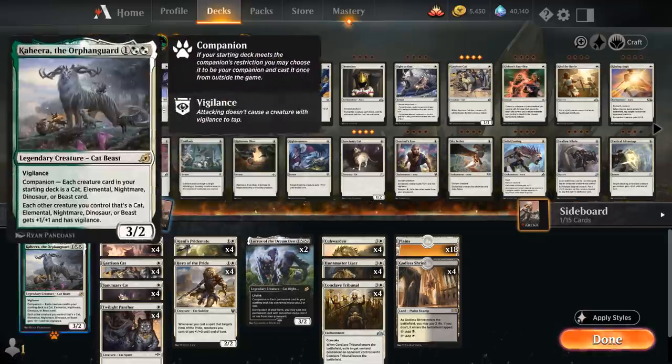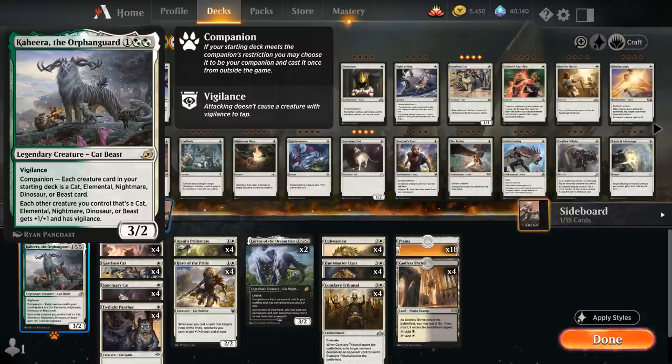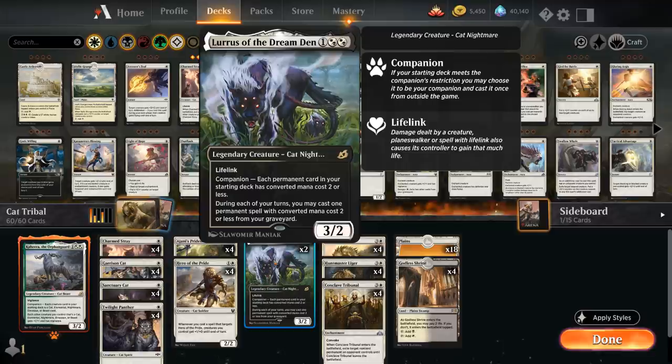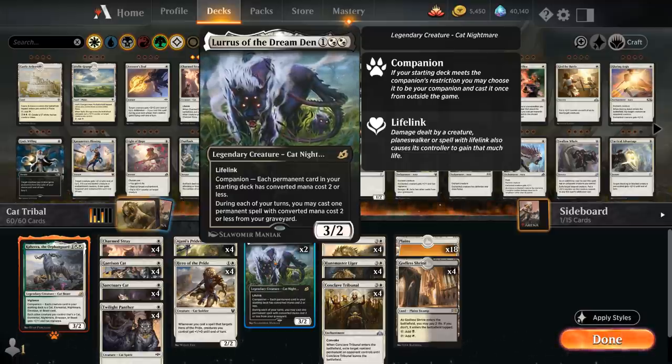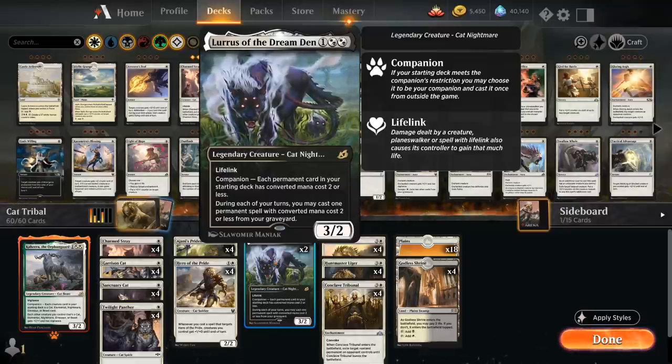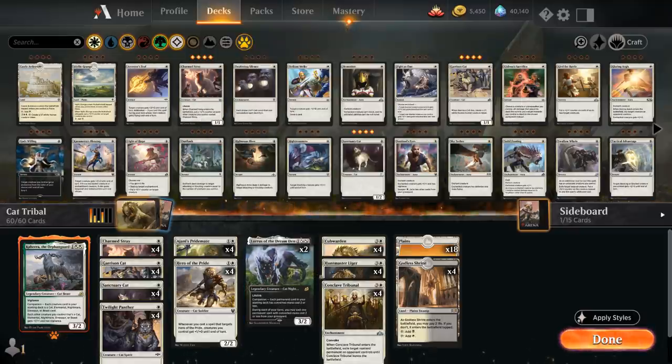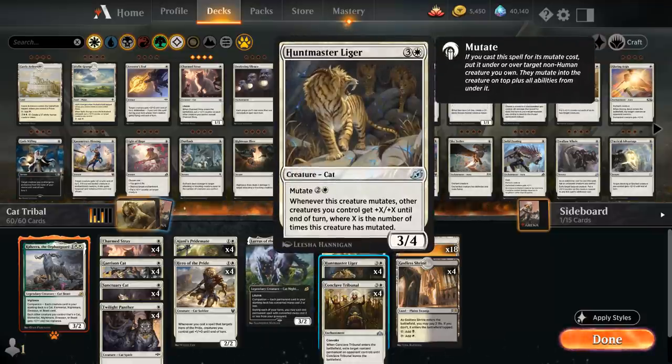At three mana we're usually playing Kahira, so we can leave a gap there, but we still have two copies of Lurus of the Dream Den as a three mana 3/2 legendary cat nightmare with lifelink. We're not playing it as a companion, but during each of our turns we can cast one permanent spell with converted mana cost two or less from our graveyard. For three mana we can also mutate the Huntmaster Liger, though usually we'd rather deploy more stuff to the board. Whenever we mutate the Liger, other creatures get plus X plus X until end of turn where X is the number of times it has mutated — so the first mutation gives plus one plus one, and stacking a Liger onto a Liger gives plus four plus four total.